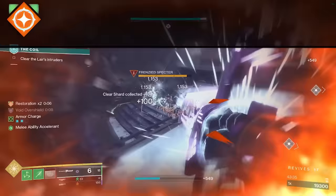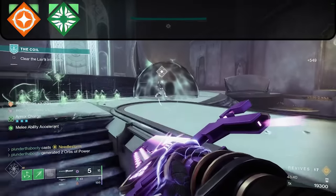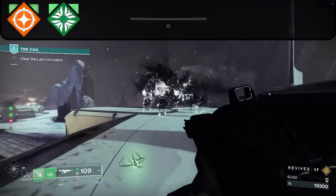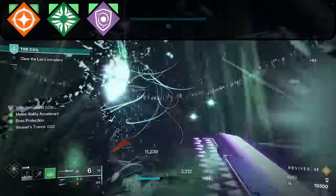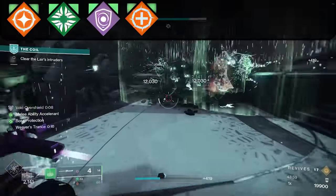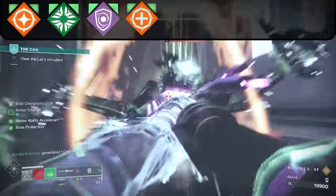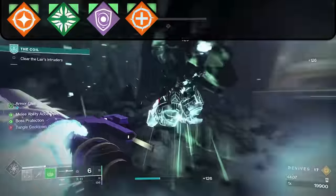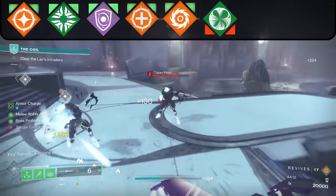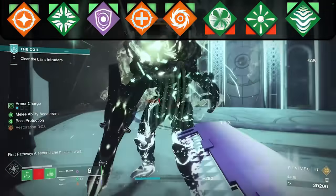These are the strongest buffs in the game: Restoration x2 from the Solar subclass, Woven Mail from the Strand subclass for 45% damage reduction, Void Overshields from the Void subclass for another 50% damage reduction, and Cure x3 which makes you invincible for about half a second. We also have Radiant, a ton of Unravel damage, we're suspending everything we kill, Threadlings flying out, and we're buffing those with our Fragment.